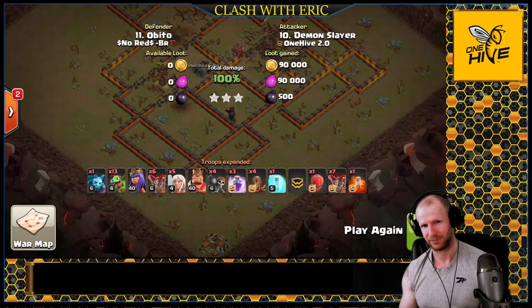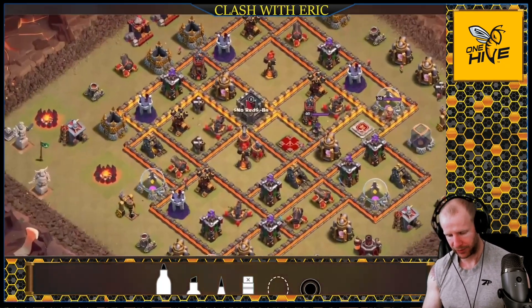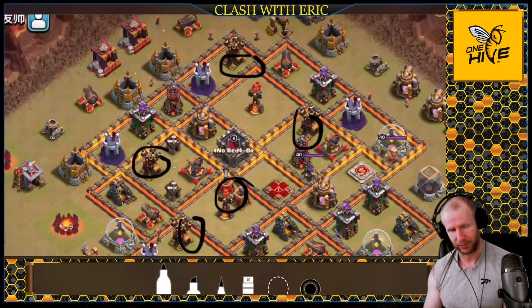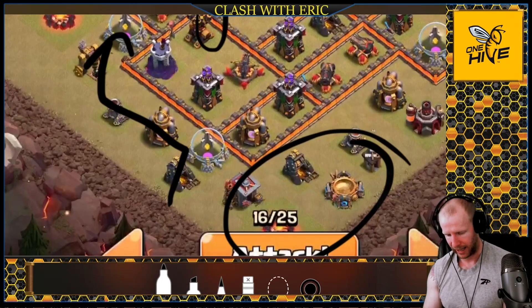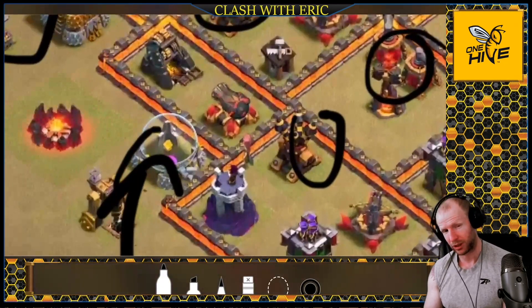Here's the base we're attacking today. Air defenses are located in four spots, so we need a queen charge path that can reach all of them. They're spread out, so I'm bringing two jumps to get across the base and reach them. The plan is to go in after two air defenses first, take out the enemy CC and sweepers, then have the slammer work on the remaining defenses. Ideally the queen crosses the base to hit all four. We'll start in this corner, use a baby dragon to clear the funnel, and use the king out front to clear trash.